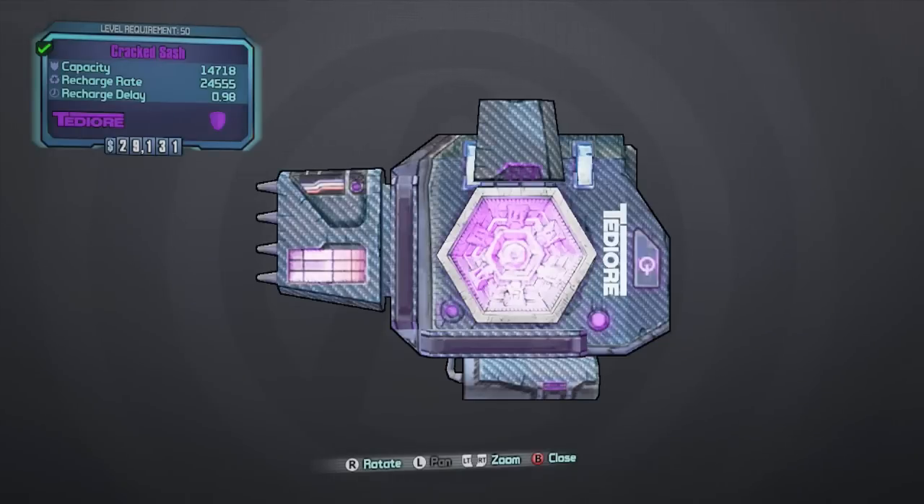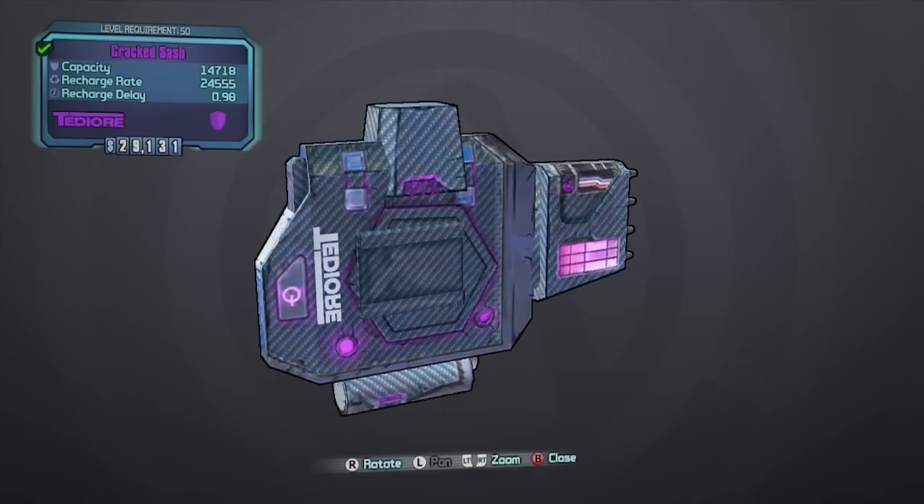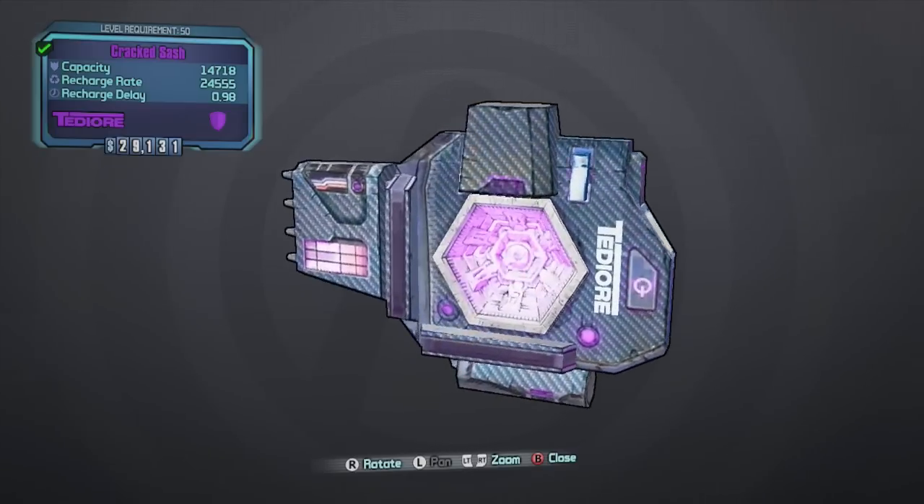Hey guys, Killer Six here, and today I'm bringing you an item review. This one is one that most of you probably haven't heard of — it's called the Cracked Sash. The Cracked Sash is a purple rarity shield, most commonly dropped by chubby enemies and occasionally by badass enemies.